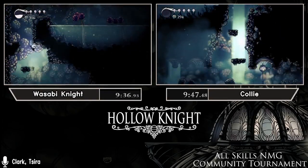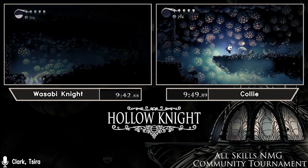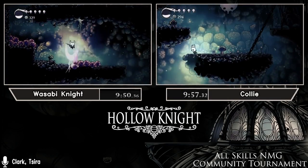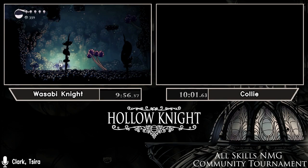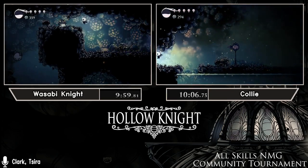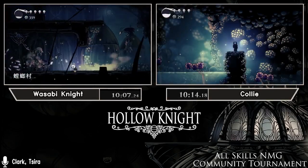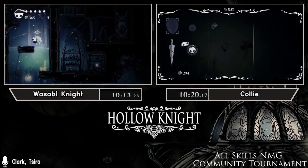Sobby is coming up on the explosion pogo while Collie gets out of the acid inventory drop room. The explosion pogo can be quite the time loss — either if you die to it or just have a bad setup where you have to go around. But these are fairly experienced runners. Sobby gets it first try and makes it look easy. Next up he's going to be in Mantis Village. Collie unfortunately takes a dunk in the acid right there.